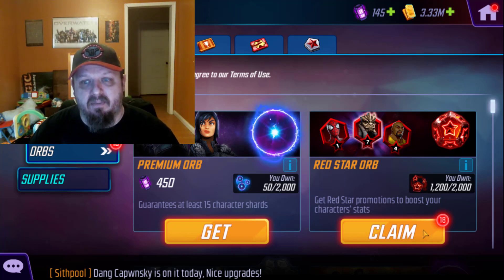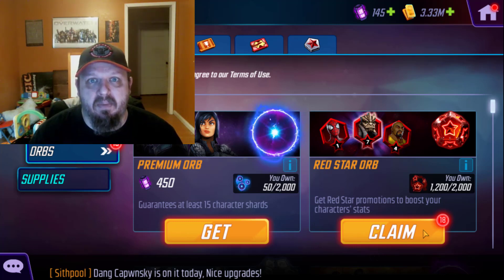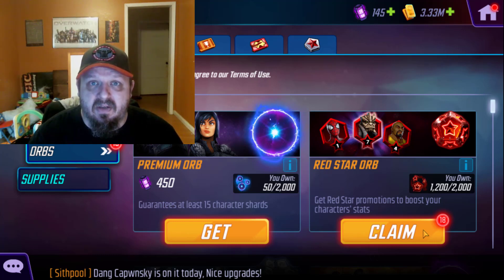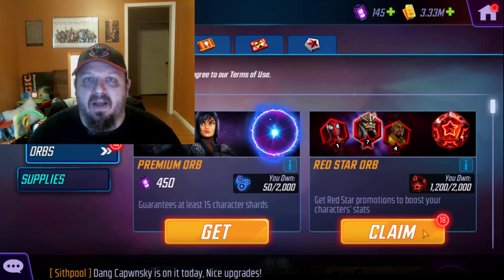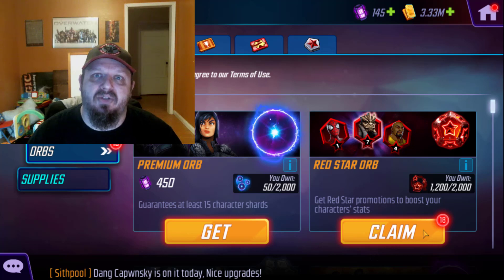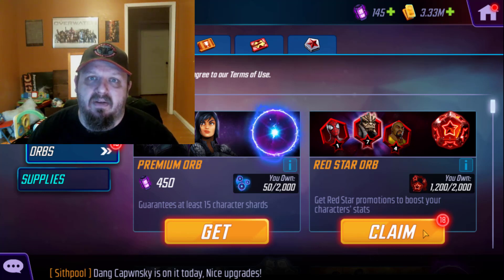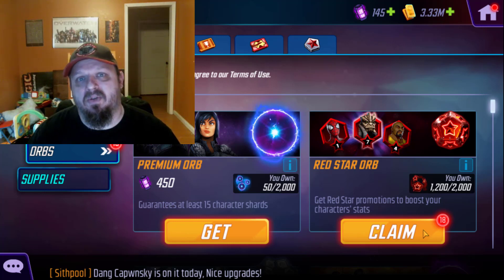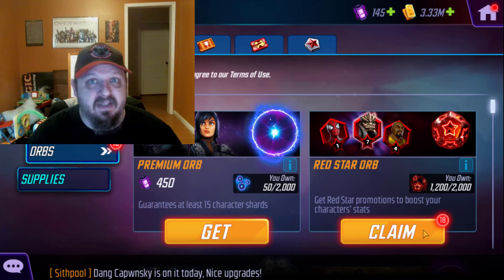So when Ebony Maw comes out, I can pop these in there, start opening them up, and get maybe a good Ebony Maw. I should be able to get Ebony Maw this time around. I have 5-star Inhumans. I don't have a 5-star Yo-Yo, but I have Miss Marvel which I've put in her place. And that should be able to get me my Ebony Maw. So I should have a full team of Black Order once this is all done.